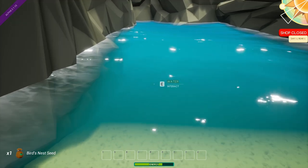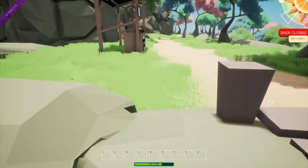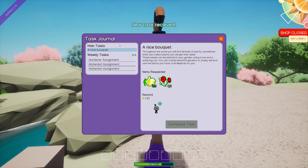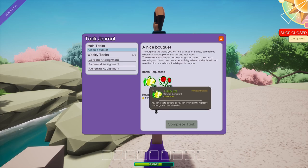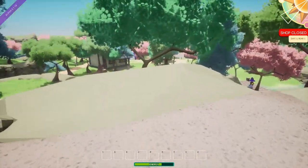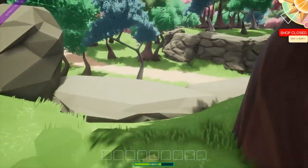Can I go in this water? This water is gorgeous. Can I drown? Nope. Let's see what's in my mailbox now. A nice bouquet — throughout the world you will find all kinds of plants. Sometimes when you collect plants you will get their seeds, which can be planted in your garden using a hoe and a watering can. You can create beautiful gardens or simply sell and use the plants you have. I need roses, so I've got to look for roses. Physics feel a little weird — just a tad — but that's okay.